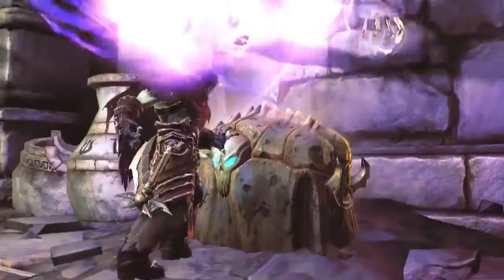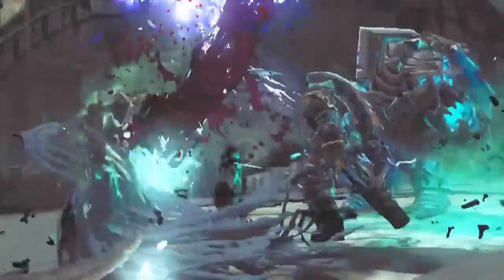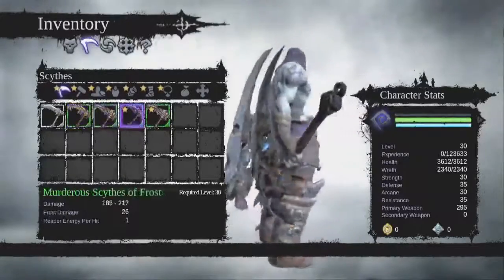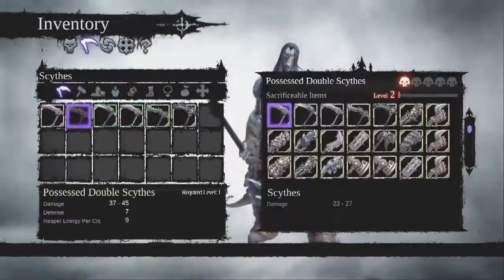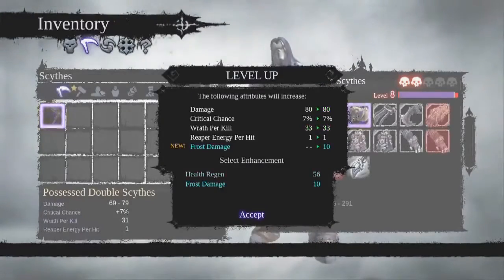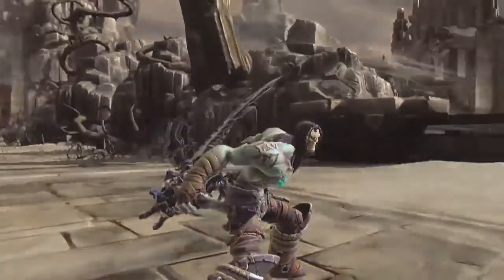Of course you're going to find just common stuff, and then you're going to start to find some that have magical properties. You're going to get some that are really loaded up with stats, and eventually our top tier loot is called Possessed Weapons. Those are going to be a lot of fun because they stay with you — you're actually able to take items that you found and feed those items into the Possessed Weapon to increase their power. Essentially the Possessed Weapons level up with you based on how often you feed them with the loot that you don't want anymore.